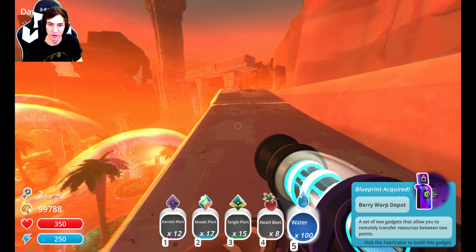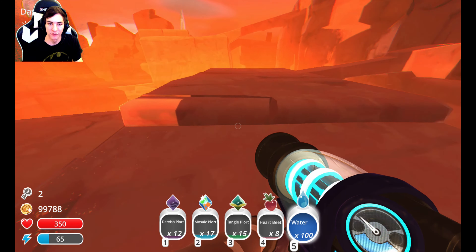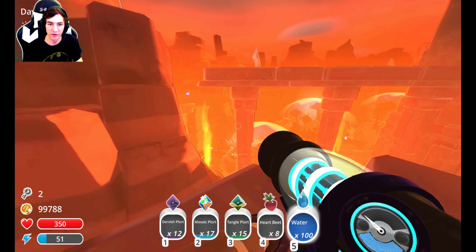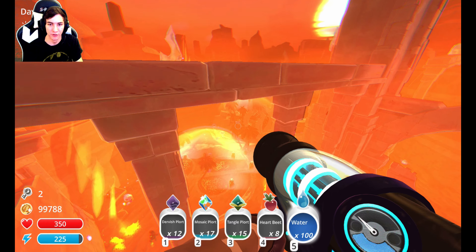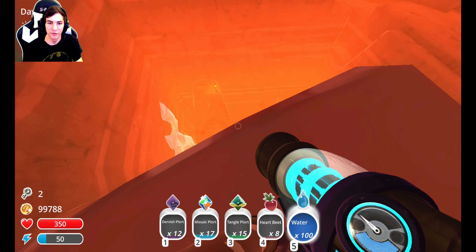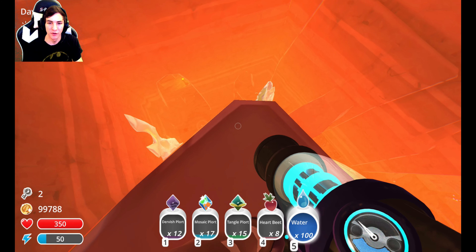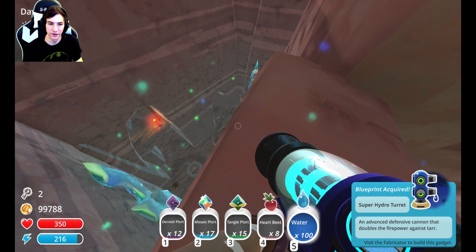I don't really like the warp depots because it just transports an item from one spot to another, and you can have other things that do the same thing. Like if you needed to go to the refinery, just warp to the refinery. Ooh — another treasure pod. There we go. Now I can see. We found a treasure pod — Super Hydro Turret. I don't even use the original hydro turret.